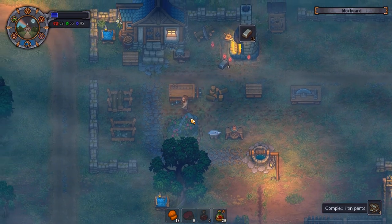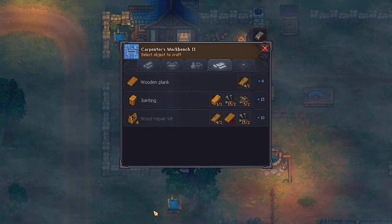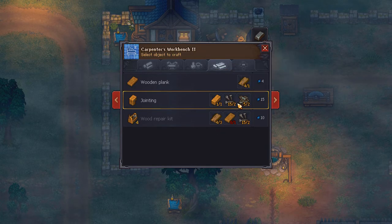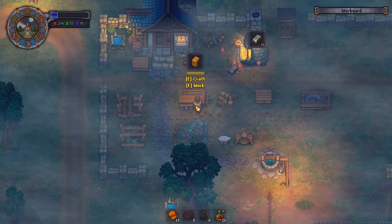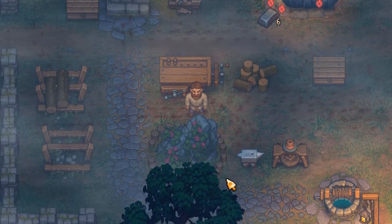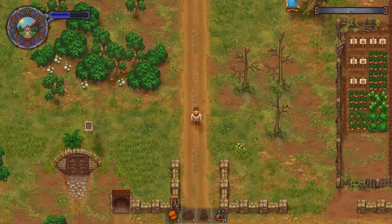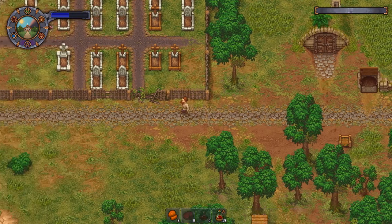One of these days I just need to spend like two hours in this game just grinding — filling log storage, topping out all of our chests, having a ton of complex and simple iron parts and nails and just everything. We need wooden beams for this too. Oh, and it's expensive in energy — not terrible, but that's one and we need eight.